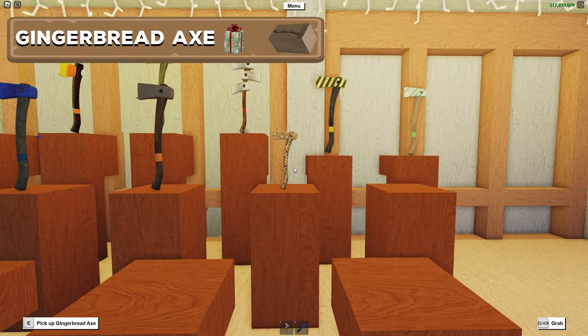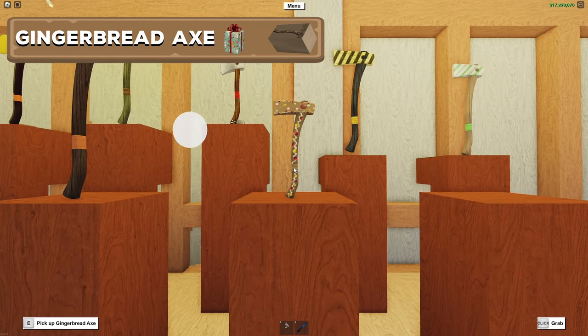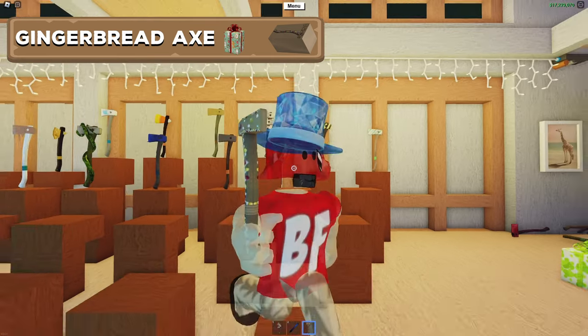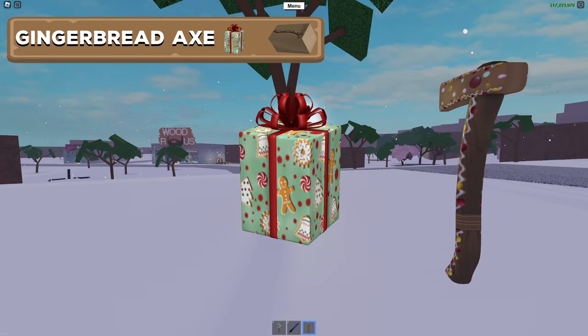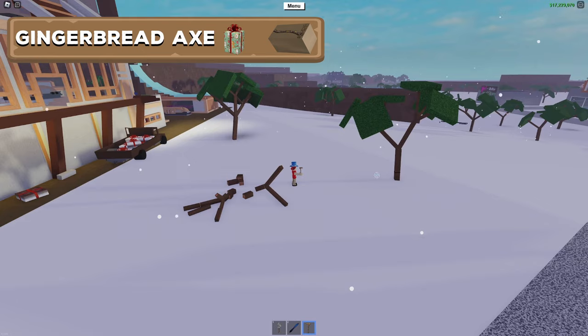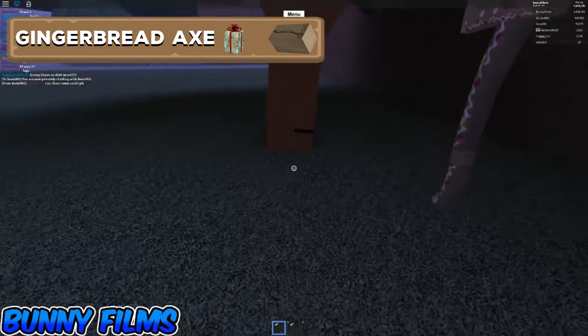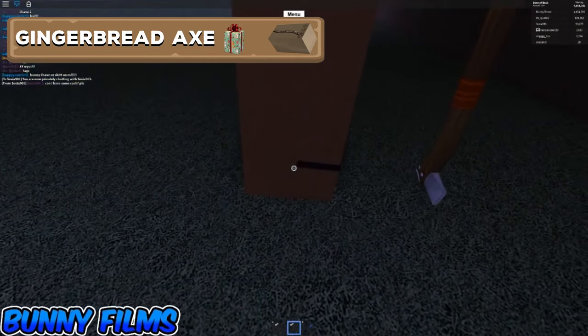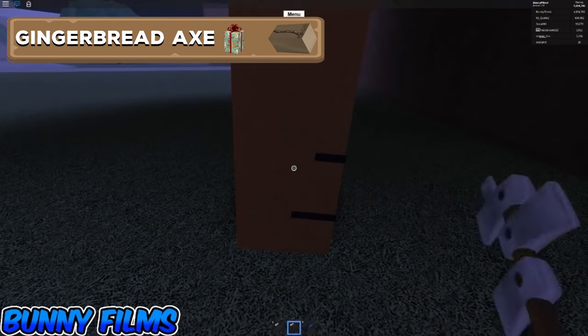This is the Gingerbread Axe, added in the 2018 Christmas event in the Gingerbread Gift. It is the smallest axe in the game but has a huge chopping range. It also does superior damage to Walnut and Koa trees, which happens to be my most favorite wood in the game. So this axe is probably one of my personal favorites and it is a fun axe to have around.